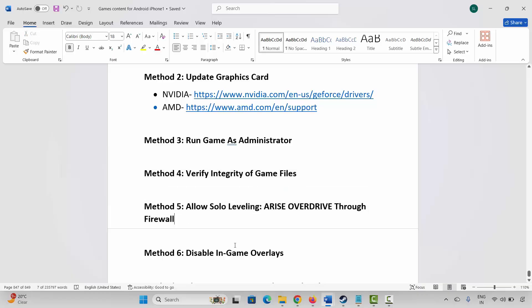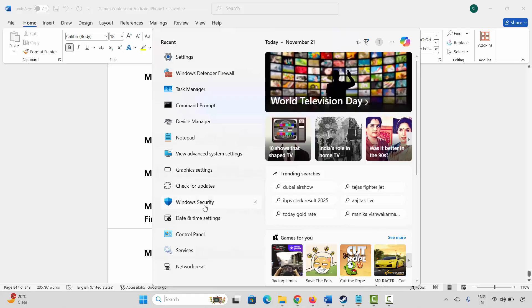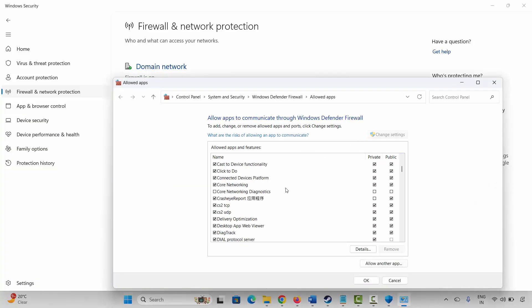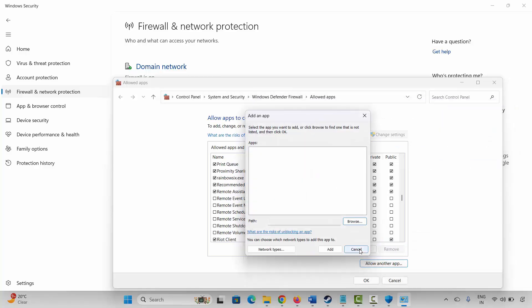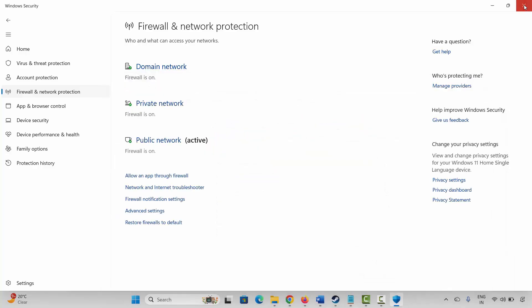The next method is to allow the game through firewall. Go to Windows search, search for Windows Security. Click on Firewall and Network Protection, then Allow an App Through Firewall. Click on Change Settings and search for your game. If it's not listed, click Allow Another App, click Browse, go to the game folder, select the game application, and add it to the list. Make sure both public and private boxes are ticked, then click OK and launch the game.